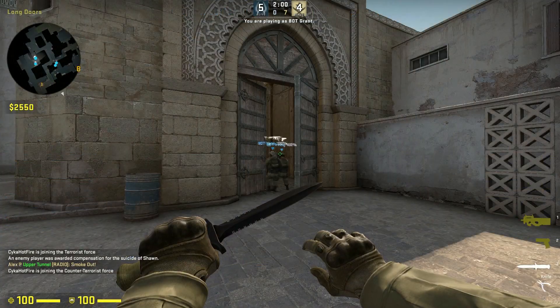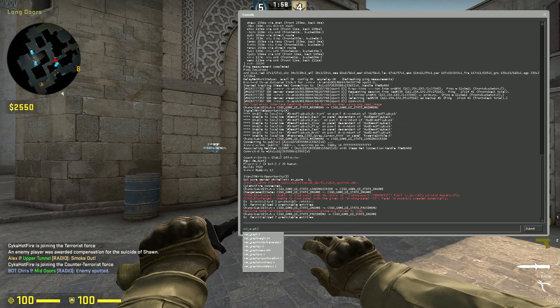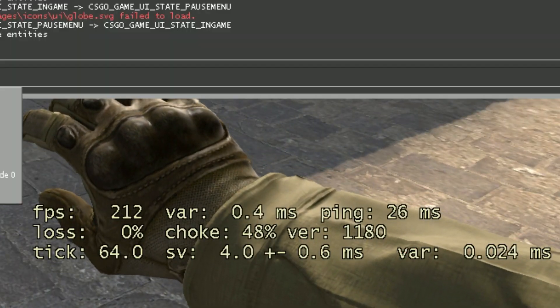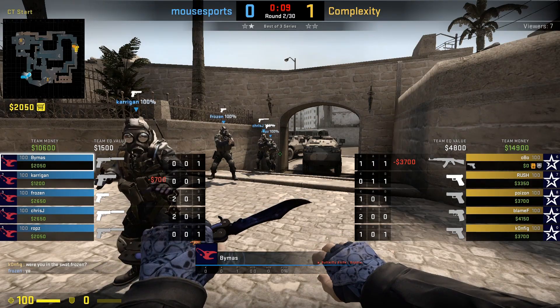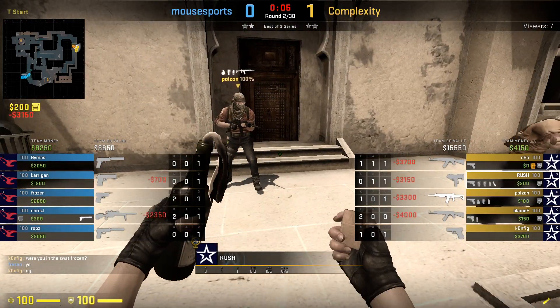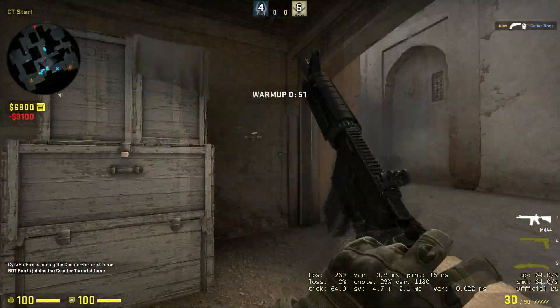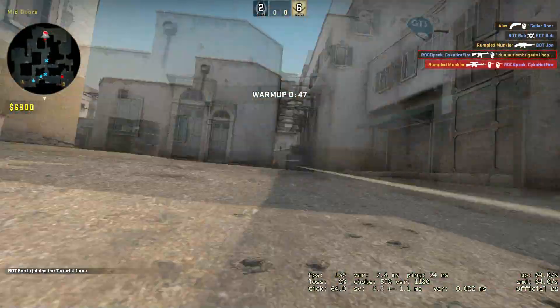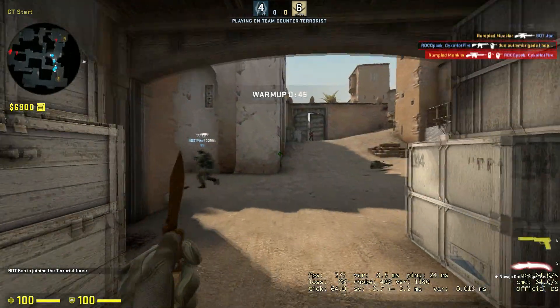If you feel like you're having the same issue, you can type net_graph 1 in console to actually see what your data values are, but first make sure that you're actually on a Valve server, because you won't notice this issue on an offline server and usually not in a community server. If you notice really high choke numbers during mid-rounds, you have an issue.